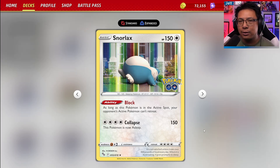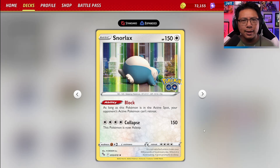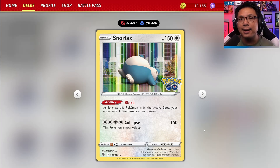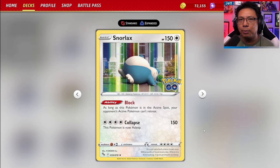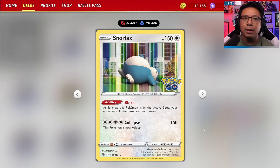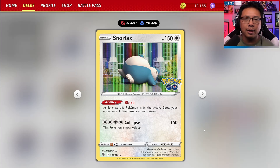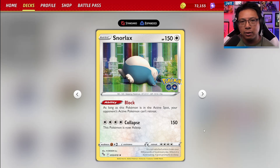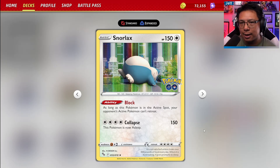This isn't the first time Snorlax has been a stall deck. I think it's the Team Plasma Snorlax — I'm not the most well-versed in history — but I know Block Snorlax has existed in the past. It's back with the Pokemon Go Snorlax, whose Block ability states: as long as this Pokemon is in the active spot, your opponent's active Pokemon can't retreat. The general idea is to trap Pokemon that can't attack in the active, forcing your opponent to use switch cards or get proper attackers to knock out Snorlax.